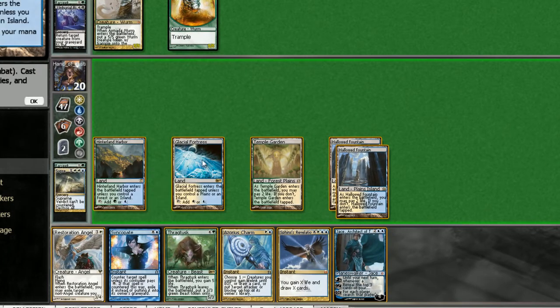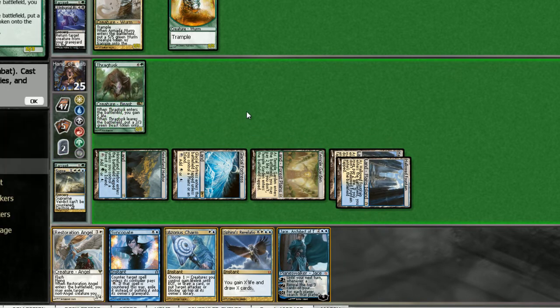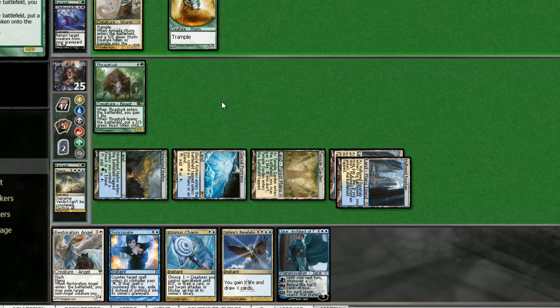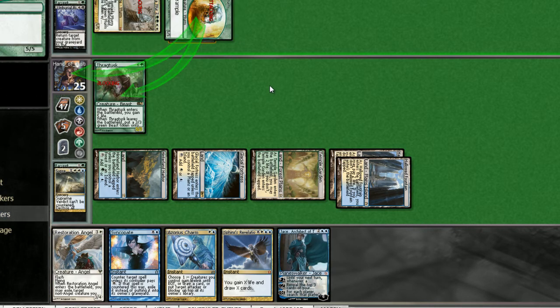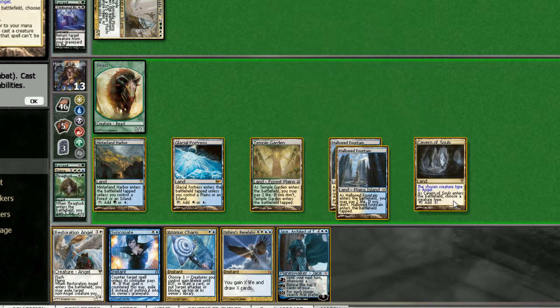I guess we just drop Thragtusk and make some trades. Now we can go ahead — do not want to put this on top of his library, but we don't have a whole lot of options. I think we kind of have to, since he's got Wolfram.